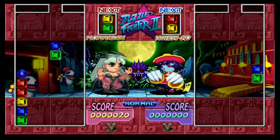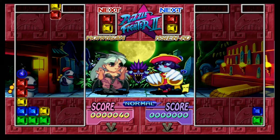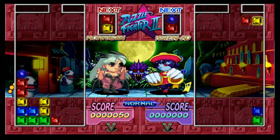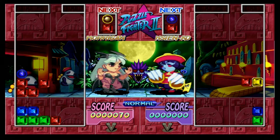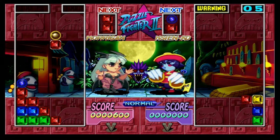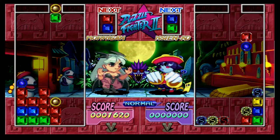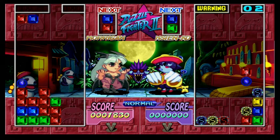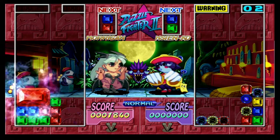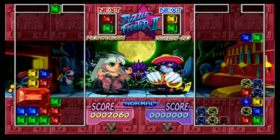There are a few modes to choose from, where it can be more like Columns. In the standard version, you drop your blocks down to the bottom, matching as many colours as possible. When the same colour group gets enough stacked on top of each other, they form a large gem. You can then hit the corresponding colour to attack your opponent, sending a chunk of gems to their side and leaving them less room to manoeuvre. Once they can't match any more gems in the space left, you win. Quite a good, challenging game that I wish I had got back in the day.